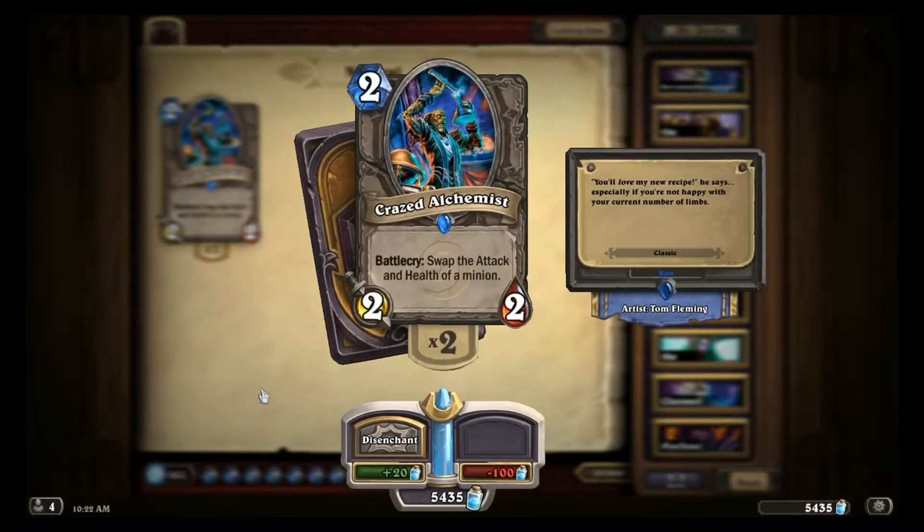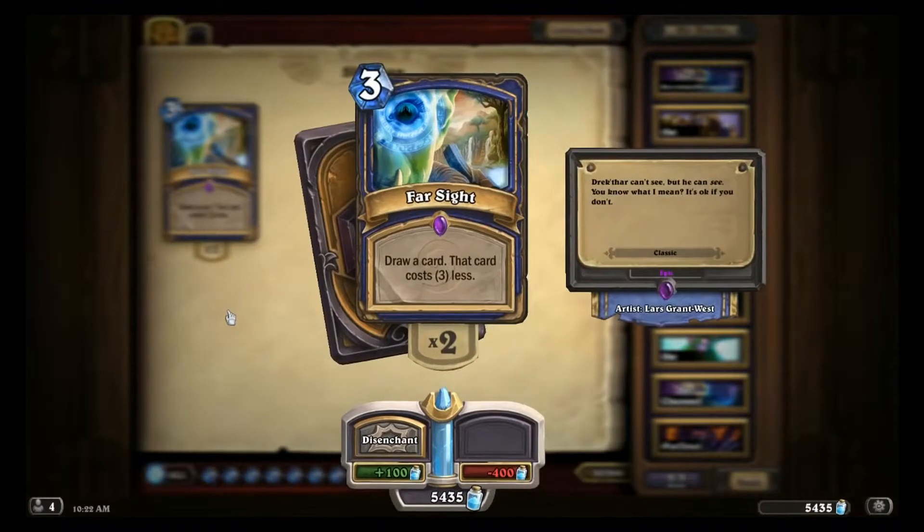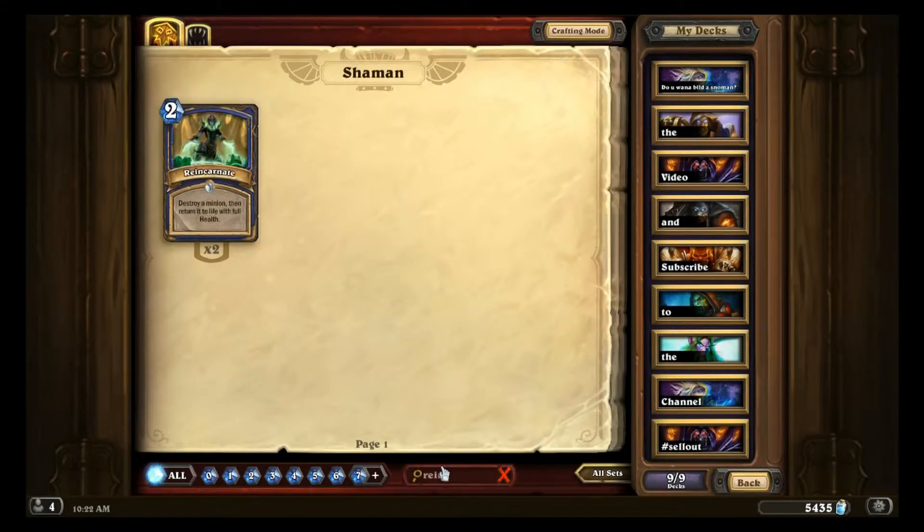Crazed Alchemist and Reversing Switch can get Alakir up to doing 10 damage per turn instead of just 6. Farsight is acceptable if you have a bunch of really high cost minions or spells like Alakir in your Shaman deck, and with Alakir in particular it can potentially get you a cheaper Alakir so you can combo him with double Flametongue, double Rockbiter, or something like that — but that's way too random to count on.